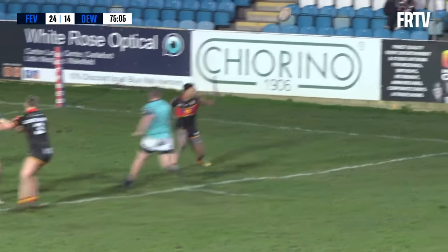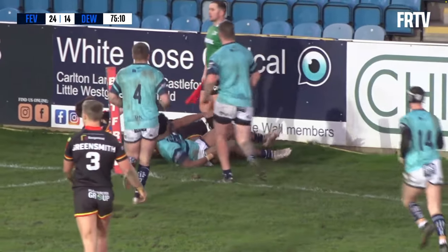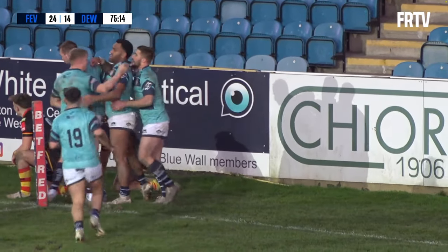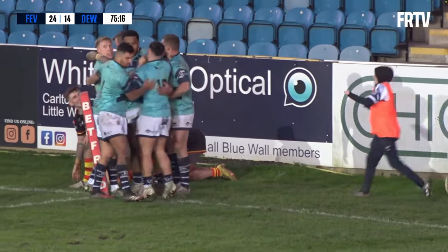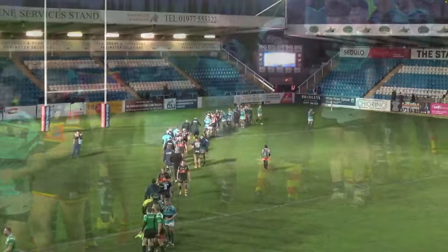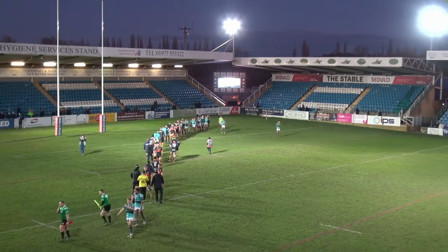Aikens sends it out — ball over the top to Wokoki Koki, he's going for the corner, he's got the ball down, I think — Wokoki Koki. That was good play on that far side, and the final score here at the Millennium Stadium: Featherston Rovers 28, Dewsbury Rams 14.